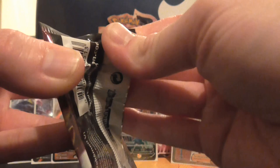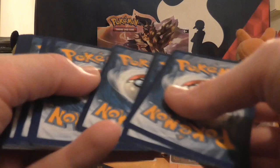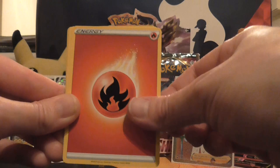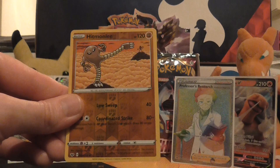I've seen pictures of people's boxes which literally had nothing in them, so I'm quite happy. So we have Pawniard, Scorbunny, Nickit, Chinchou, Diglett, Fire Energy, Seesaw, Thwackey, Lucky Egg, reverse holo of Hitmonlee, and a non-holo Turtonator.